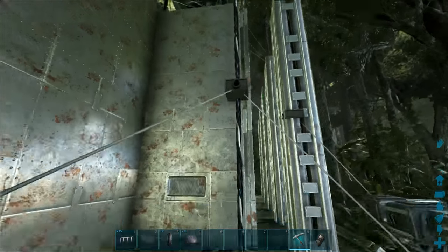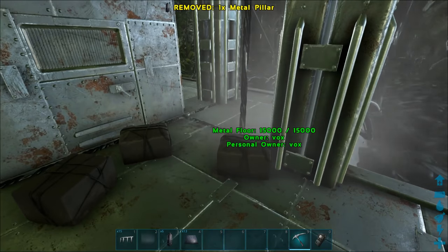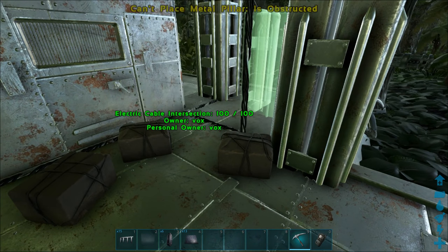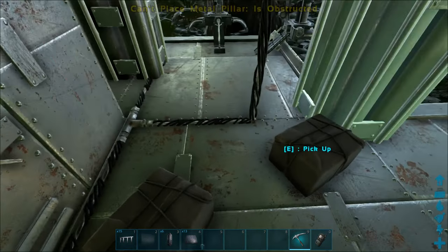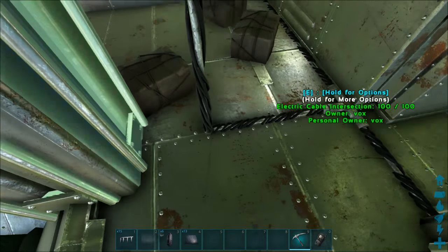The next problem you might come to trying to put these pillars all the way around to protect these cables is towards the entrance on these corners. You're also going to have that funny one. So just place one on that corner facing towards the base. Look, you don't get anything there. So what you want to do - let me just make sure you definitely don't get one there. No, you definitely don't. That does not work.